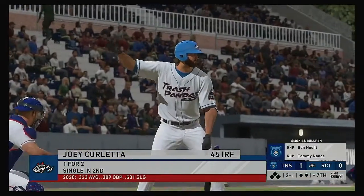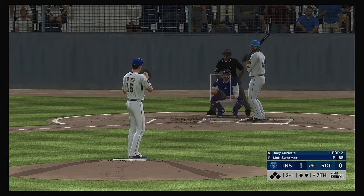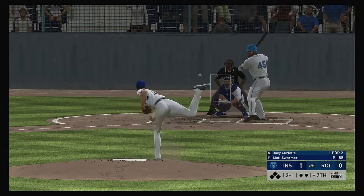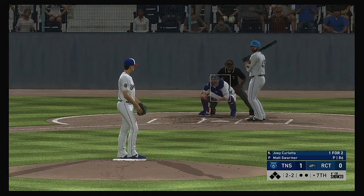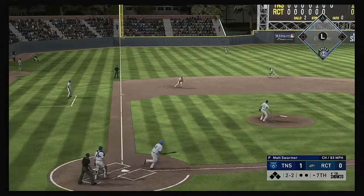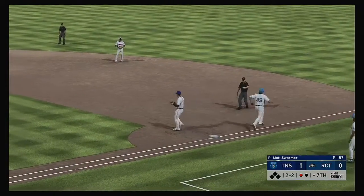Now in the box: Joey Corletta, one for two in this one. This thing's far from over even though we're moving into the back end of the game — only down by one. All they need is to get this leadoff guy on and they're an extra base hit away from tying it up. Count even at 2-and-2 — rounded weakly to the left — fielded cleanly — and one away.